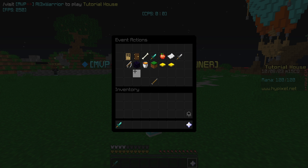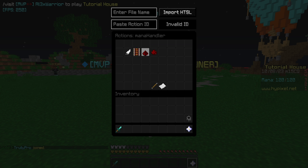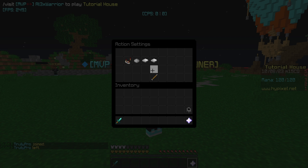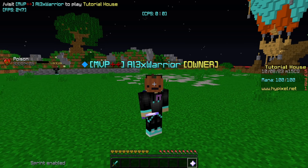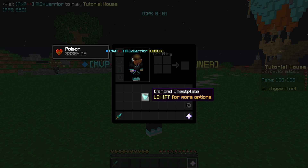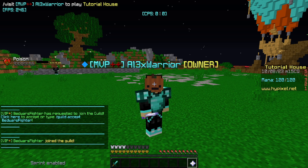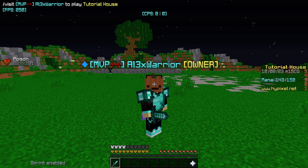For easier viewing I'll change the mana regen in the conditional from +20 to +1. Now if we take the chestplate off, max mana drops to 100 and mana gradually decreases to 100. Put it back on and max mana goes to 120 and mana starts rising. If we also hold the sword, max mana goes to 150 and mana slowly increases.